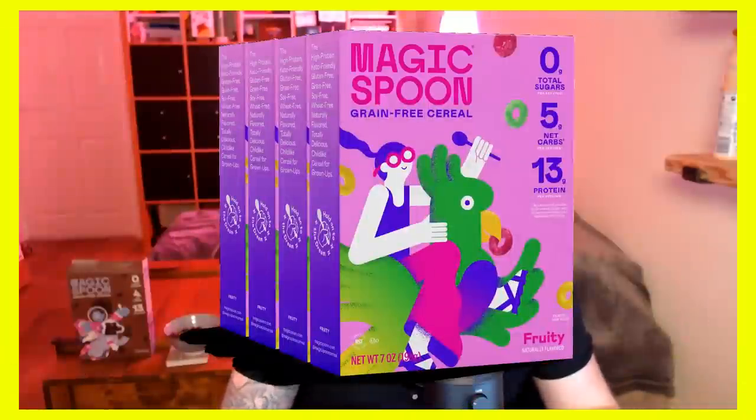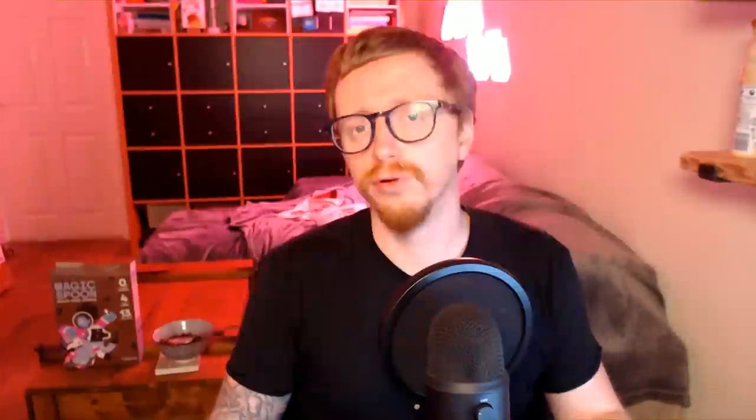Choose from some of their best-selling flavours such as cocoa, frosted, fruity, peanut butter, cookies and cream, and maple waffle. Plus some other great flavours such as honey and nut, blueberry muffin, and cinnamon roll. You can now add the cookies and cream and peanut butter flavoured cereal bars to the order. They're keto-friendly, soy-free, grain-free, and very tasty. Magic Spoon guarantees 100% happiness, so if you're unhappy for whatever reason, they'll offer you a refund, no questions asked. They also now ship to the UK and Canada.